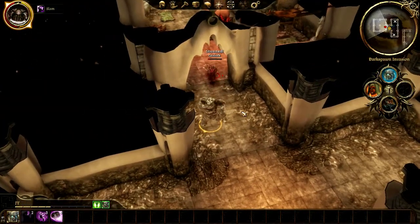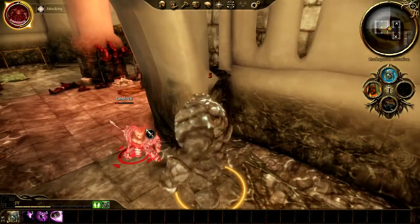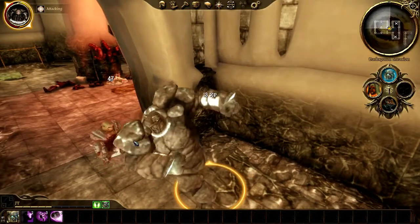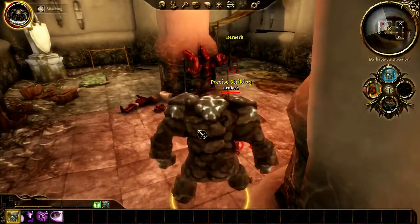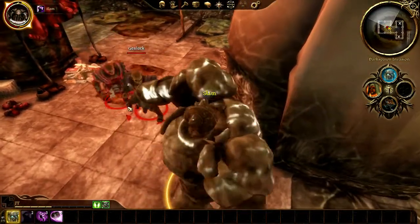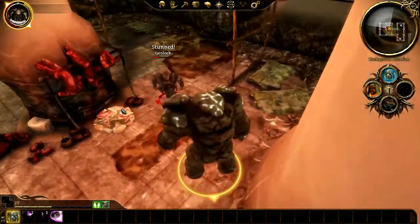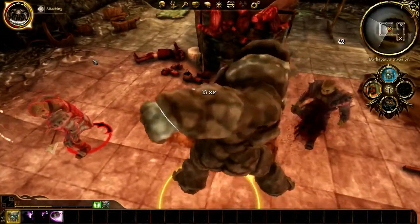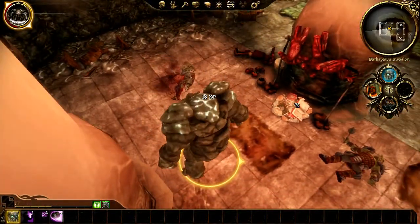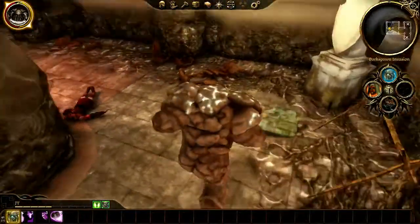And slam it up. Come get him. Finish him off. Come on. You got this, Stone JT. There you go. Oh, there's a lot more. Let's get you with the quake — or the slam — then we'll do the quake. I'm just messing everything up. Alright, here we go. We got it. Not a problem. There's nothing over here.